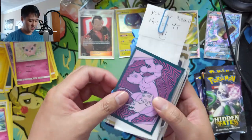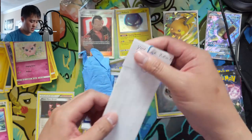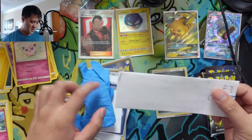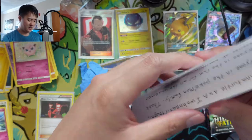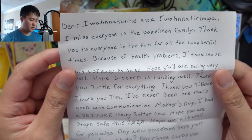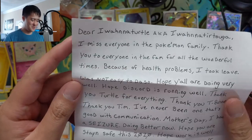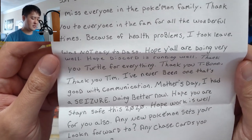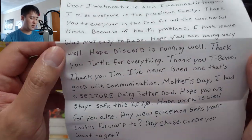Alright, let's get into this fan mail. We got a Team Flare Grunt — pretty cool. Let's read this on YouTube. Interesting about those gloves — I think they're used for looking at first edition Base Charizard. A little curious; I highly doubt it's a real Zard — that thing's worth thousands and thousands. Alright, let's see: 'Dear One Turtle, aka One Trotuga' — that was actually really fun. I think that was like the best part about Unified Minds for me. 'I miss everyone in the Pokemon family. Thank you everyone in the fam for all the wonderful times. Because of health problems I took leave — it was not easy to do so. Hope y'all are doing well, hope Discord is running well.'